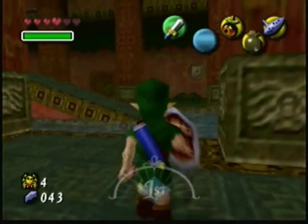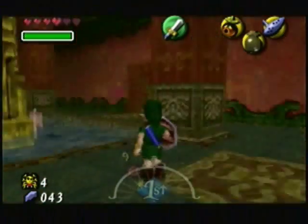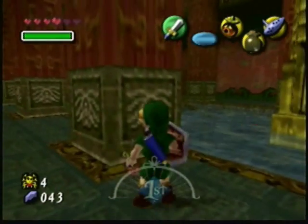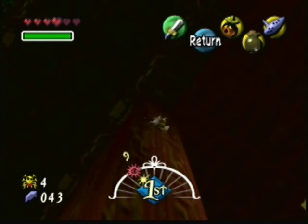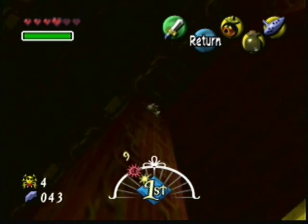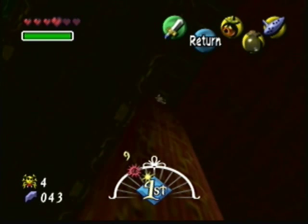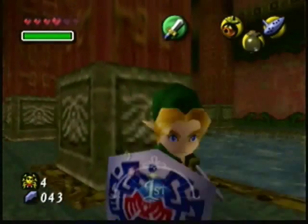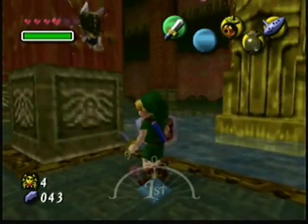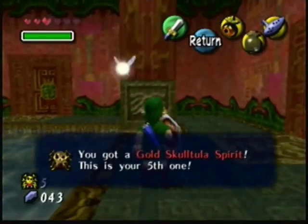Now, the last one we have to worry about in this room for now is somewhere... there it is! We have to wait for it to come back down. This is kinda convenient though, because we don't have to worry about Skulltulas throughout the entire game like in Ocarina of Time — they're all conveniently placed in one spot. Don't need to go back and forth. I'm seriously gonna die just by running into these things.